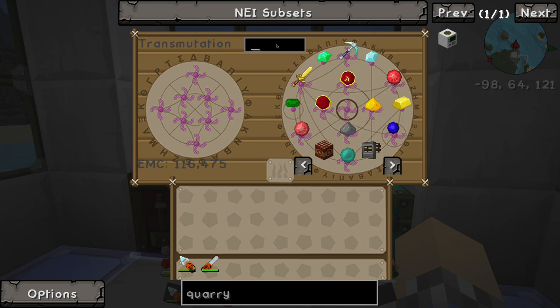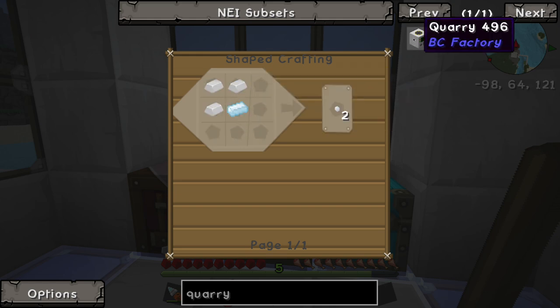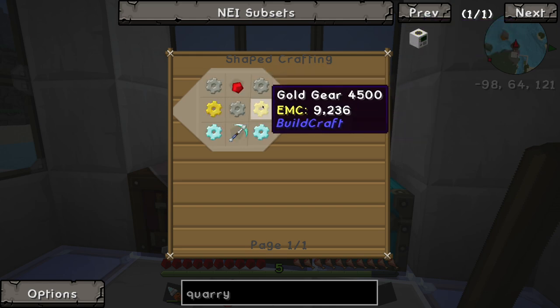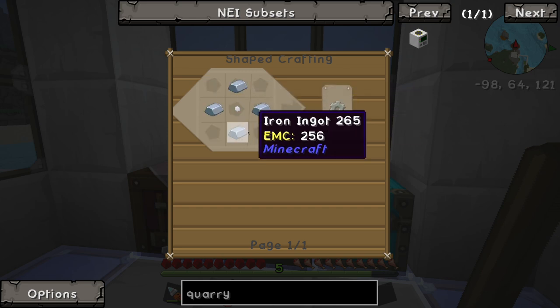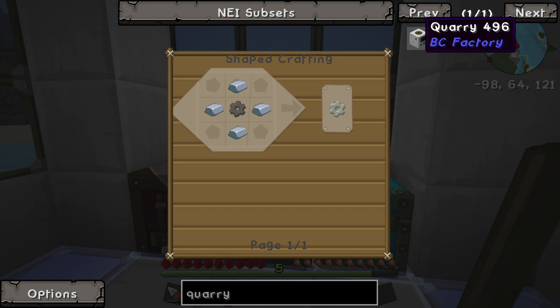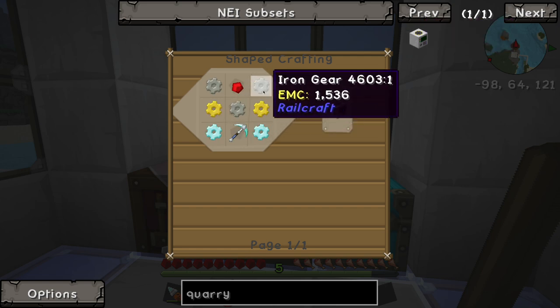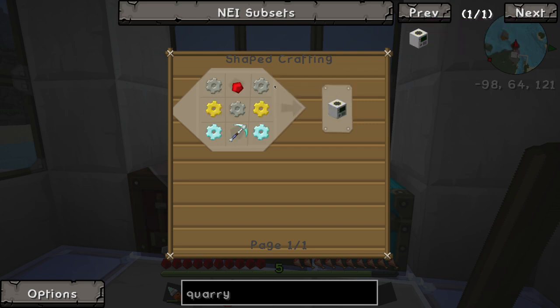So, sticks - we'll get a stack of those. We'll get a stack of stone. Iron gear - wait, there are two different types in there. Not the one from Railcraft - we want the BuildCraft one. There we go! Regular cobblestone. We'll go ahead and grab our gold. Gold is expensive, let's put a lot of that back. We'll get four... how many diamonds do we need? This is going to be four, eight, eleven. We'll grab our eleven diamonds.